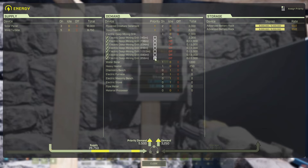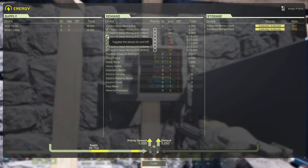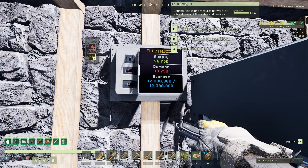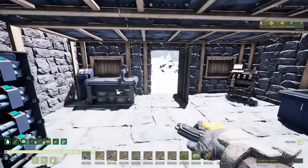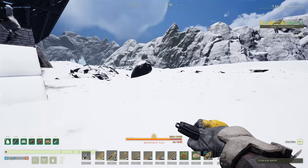We've got one, two, three, four, five, six, seven — soon to be eight extractors. We can switch these on since they're not too far from where we first started building. One's gone on but for some reason that one won't go on — I'm not sure why. The demand is 18,750, covering titanium, platinum, sulfur, and not the silica because I've already got another silica here. We've got enough for another one.